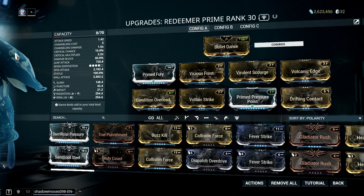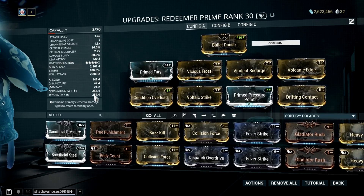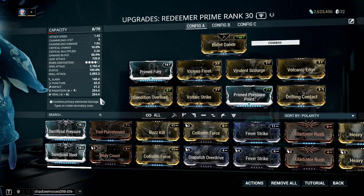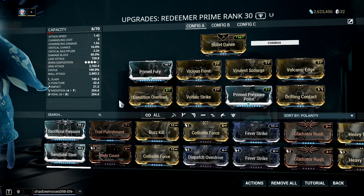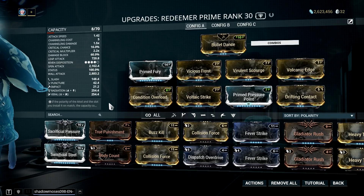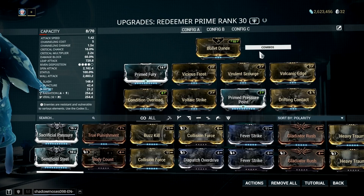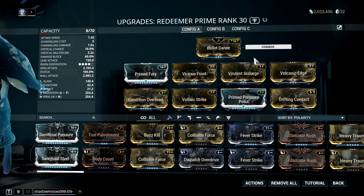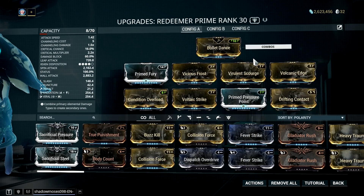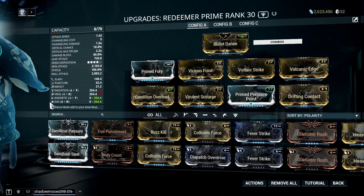If you have paid attention to the background in my introduction, then you might have noticed that I was packing a radiation and viral combination on my Redeemer Prime. That element combo is good and can take down even 300-plus units, but the problem is I have to use Pox to strip away high-leveled units with lots of armor before I can kill them with my Redeemer Prime. It's doable but would take a lot of effort, especially if you are facing heavily armored units — so instead of a viral and radiation setup, try a gas build.